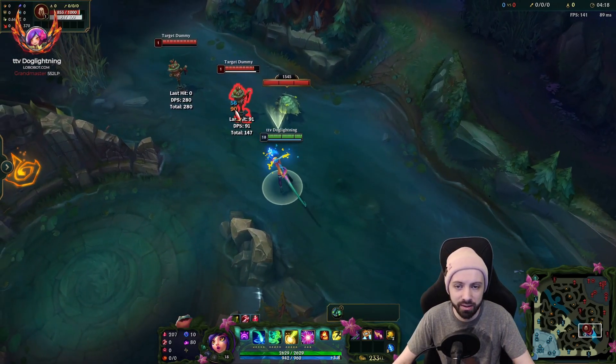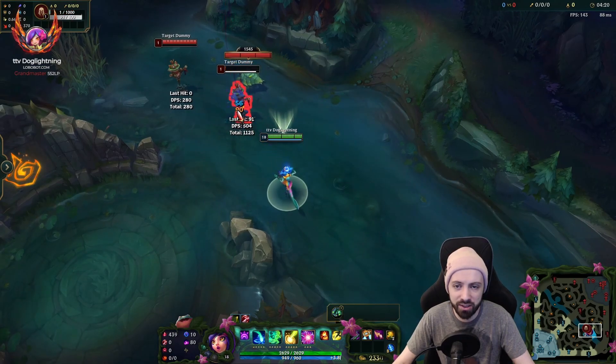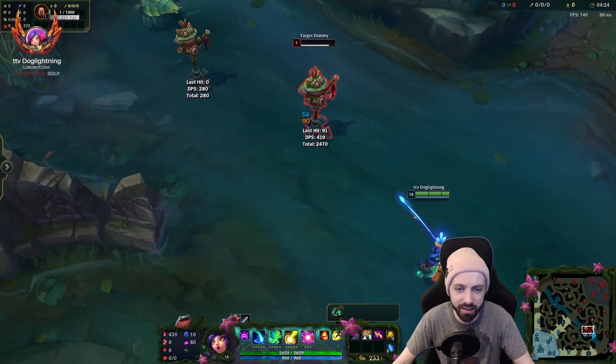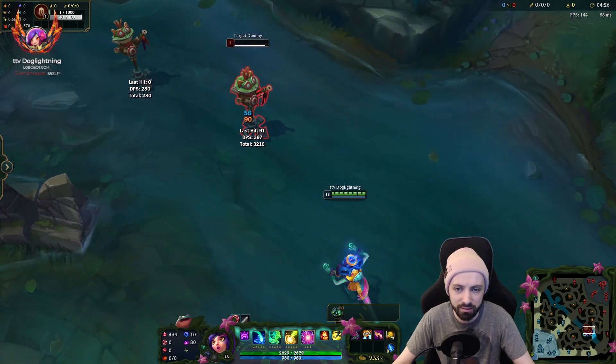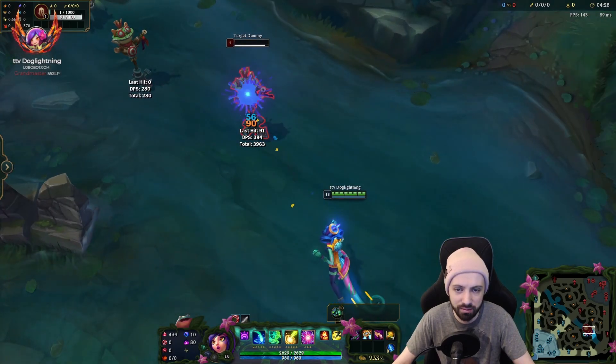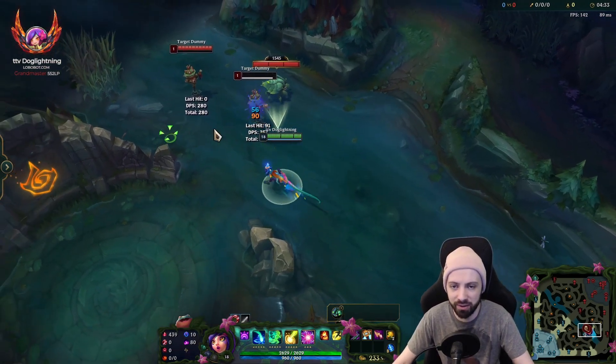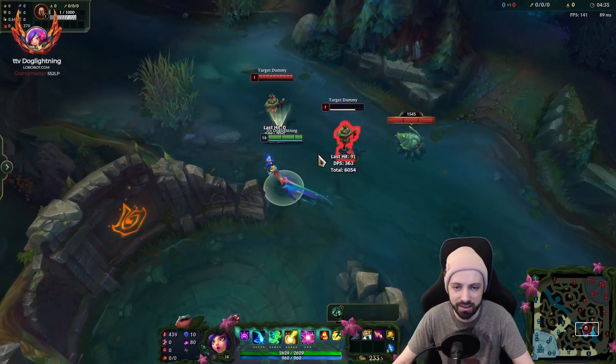Maybe just an AP on-hit build where you're using Nashor's Tooth, so you get two normal autos, because I really like the normal auto sound. I could see this being like one of my favorite skins running an AP build with Nashor's Tooth — like a split push AP build — because I really like the sound.